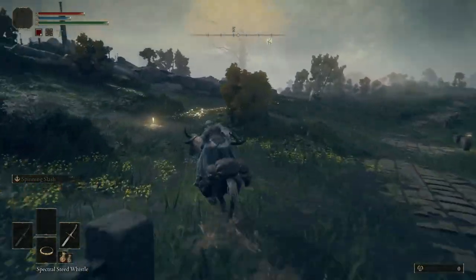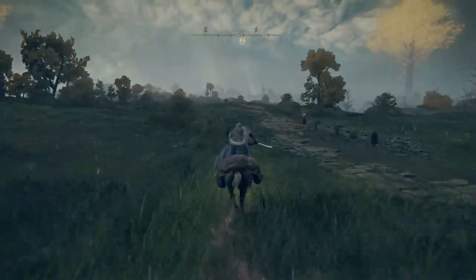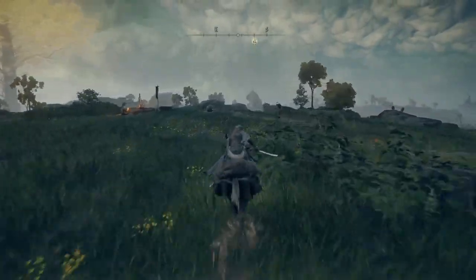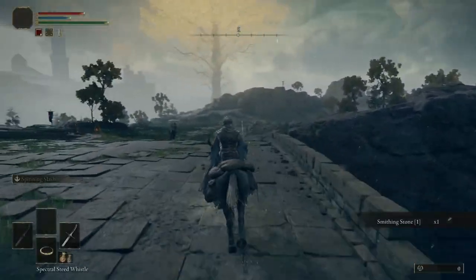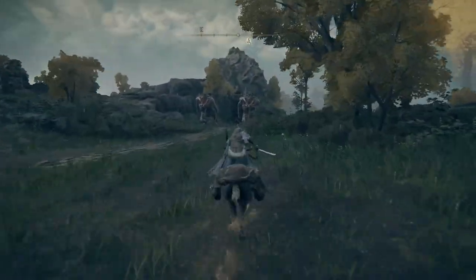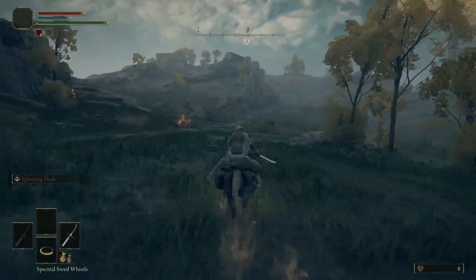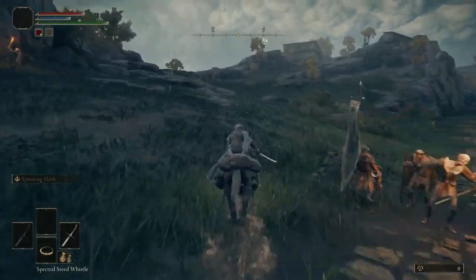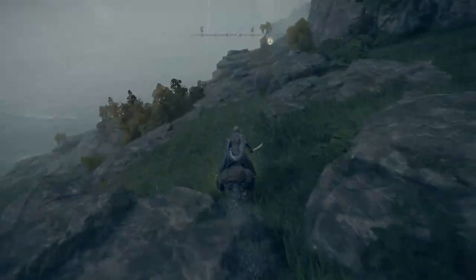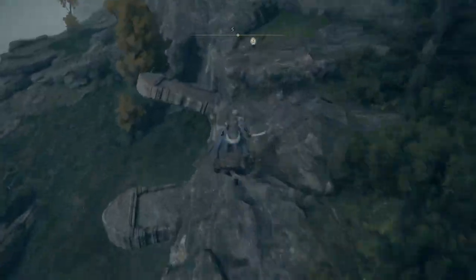First we're going to be heading to the Mistwood Ruins. I tried to speed up the video so that we don't waste any time. We're going to start by that gate front and head over this bridge, grab that smithing stone, and keep traveling down. We travel a little south and then eventually turn and head east. There are multiple routes to get over to the ruins — I've put them on the map so you can see where we're going.